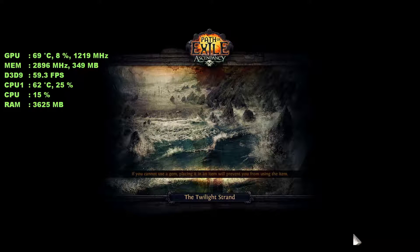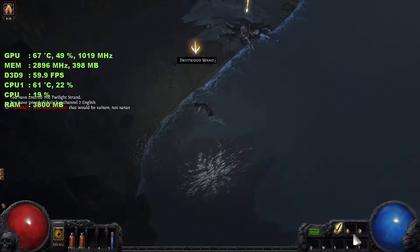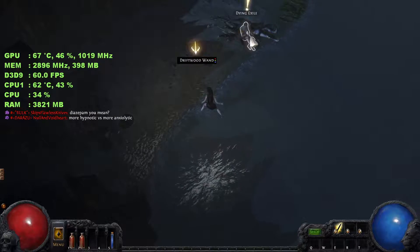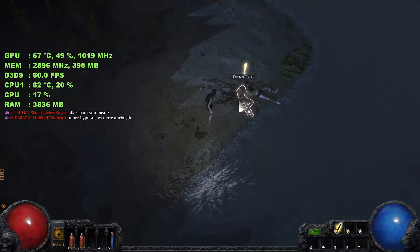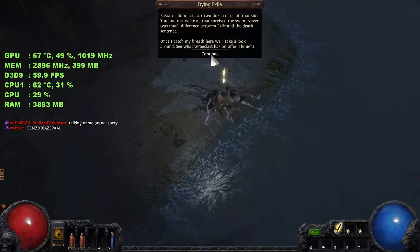There we go, we found a name. Oh, I can't see what it's saying — RivaTuner's in the way. It's fine. There's me. Get up. Go and pick up the wand. Speak to this guy — Versus Dunnid. Two dozen of that ship, you and me. Okay.